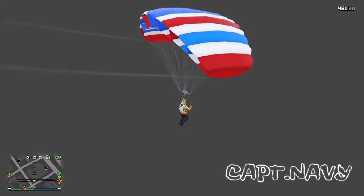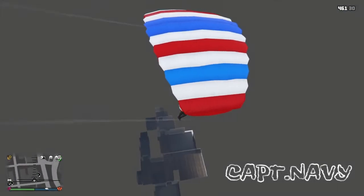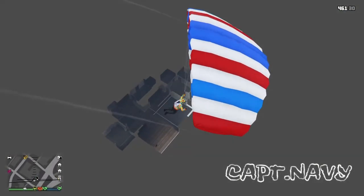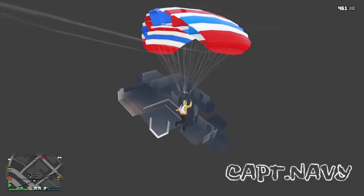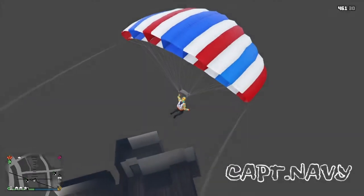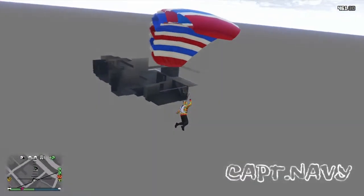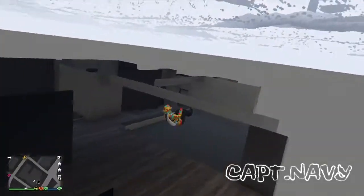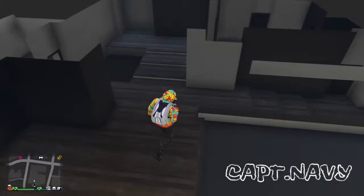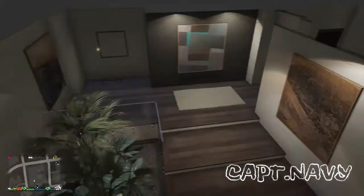You'll eventually see it — it's a huge white space, a huge room. When you see it, all you want to do is land on it. It's just a little secret room off the Eclipse Tower. It's one of the high-end apartments. You can't go inside it, but it is cool to look at. But yeah guys, let's jump into the second glitch.